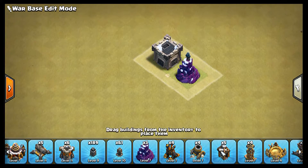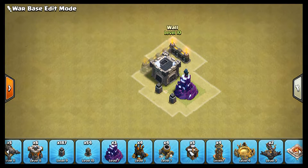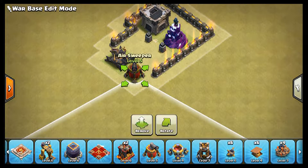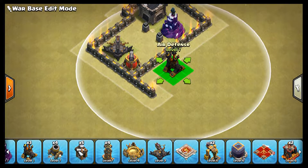Welcome back my friend, this is Sean, and today I am giving you another Town Hall 9 Anti-Three-Star base design. This base is from Yum Hum and he is from Kumal clan. Please subscribe for more base designs like this one, and now enjoy while I am speed building this base for you guys.